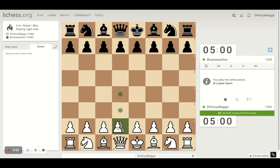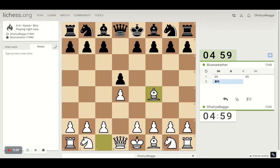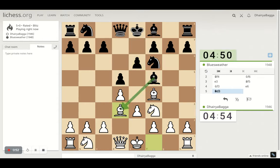Got the white pieces. I'll play the London System setup starting with pawn to d4. Bishop comes out on f4, developing the bishop early in the game. Playing pawn forward to e3 trying to solidify the center, and then we can go ahead with the knight on f3. Bishop on d3 can be exchanged here and I take back with the queen, and that's what happens.